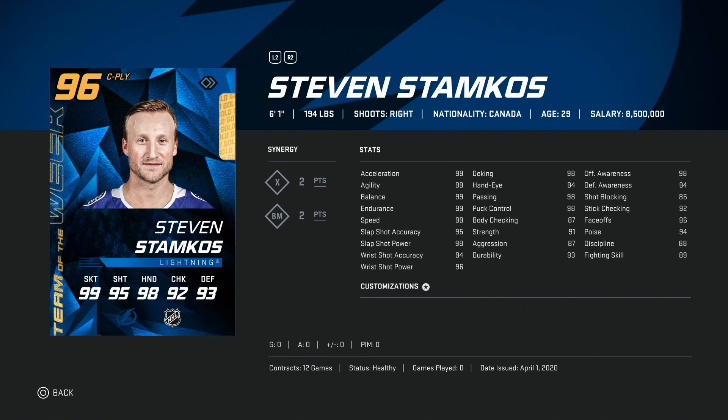After that we've got the 96 Steven Stamkos — an end-game offensive card. He's got basically max skating and close to max shooting, hand stats almost touching 99, offensive and defensive awareness at 98. You really wouldn't need another Steven Stamkos if he does get his 98 or 99 eventually — this would do just the trick. With 96 face-offs you can put him at center.